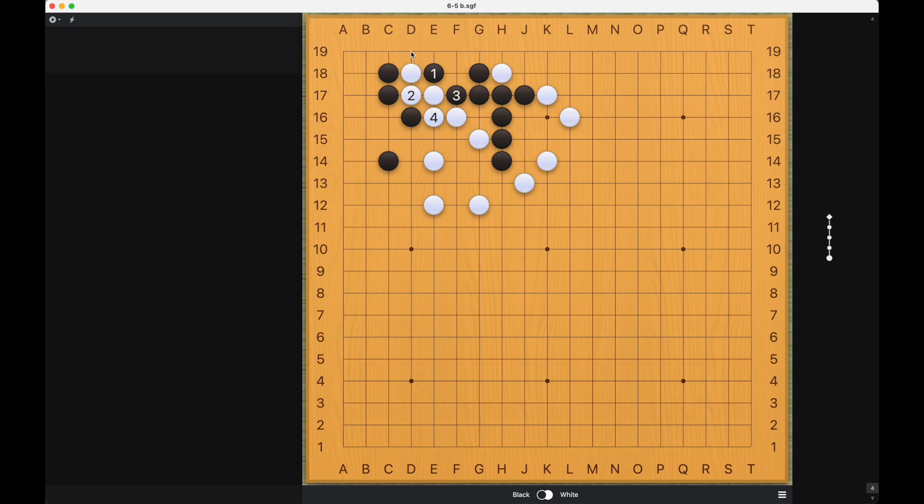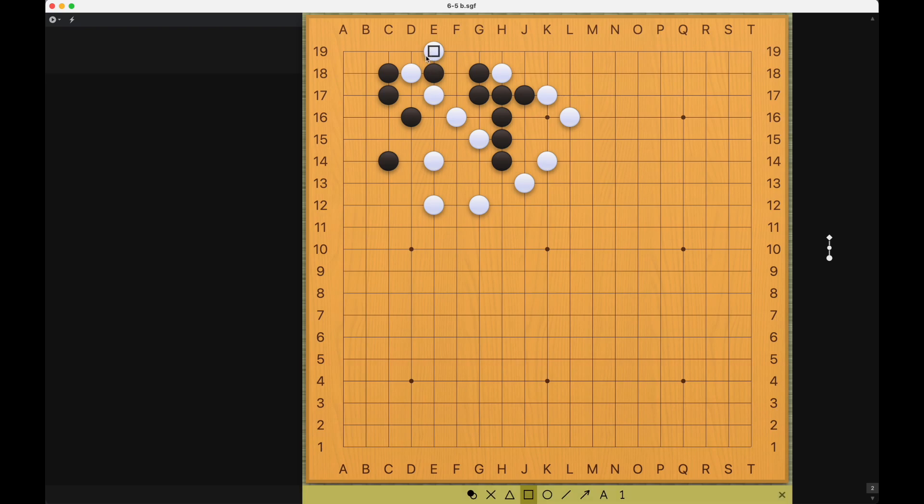And white can only connect here, and black will be able to connect here on the first line like this. Now what about white playing this atari? This is a good move to kind of seal off the first line, so black cannot connect via the first line.